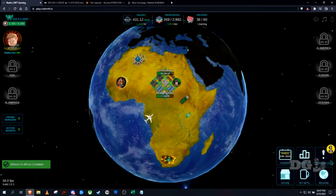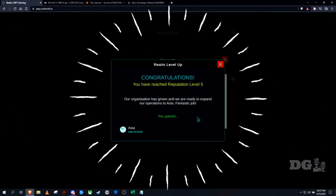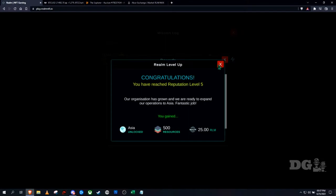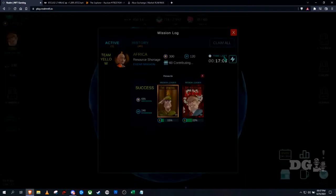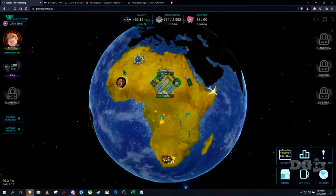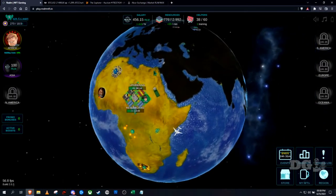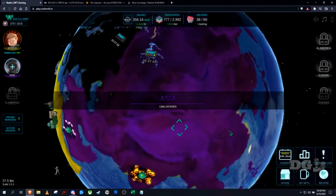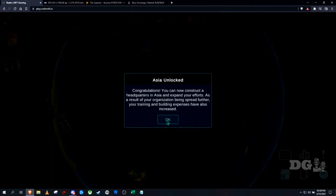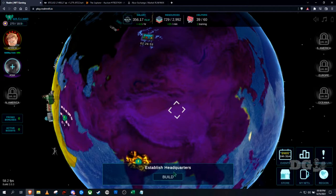We'll go ahead and claim that, and we've reached level 5! Those are your rewards for gaining a level. It costs 100 RLM to open Asia, and now we have Asia unlocked. Now my efforts will spread further — time to build a Headquarters.